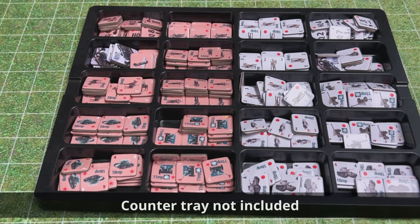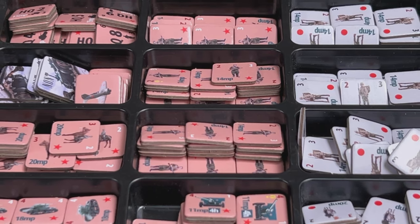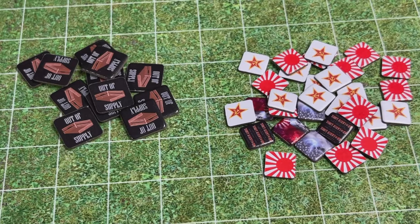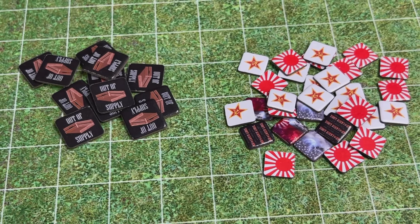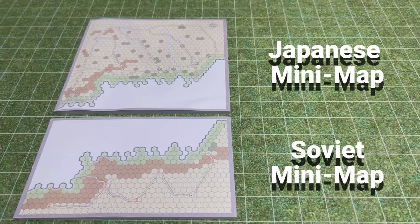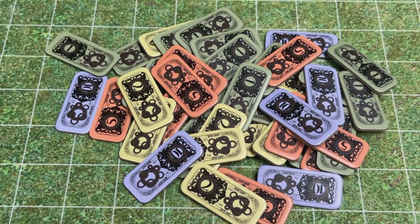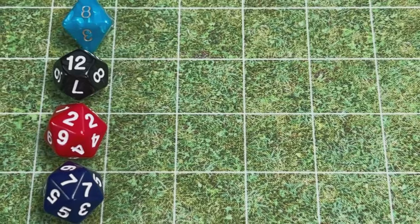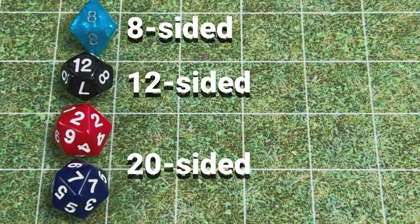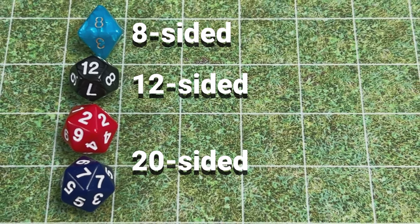The game includes 372 counters. The larger counters are three-fourths of an inch and the smaller ones are half an inch. There are two minimap pads. The game also includes 45 money chits and four dice: an eight-sider, a 12-sider, and two 20-sided dice with results from one to eight.